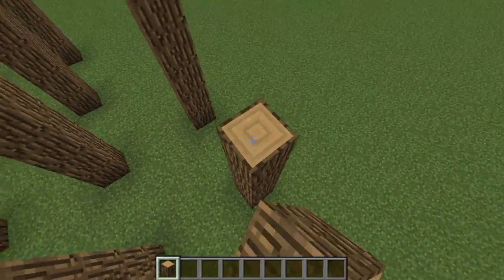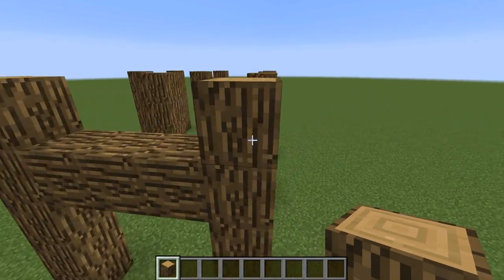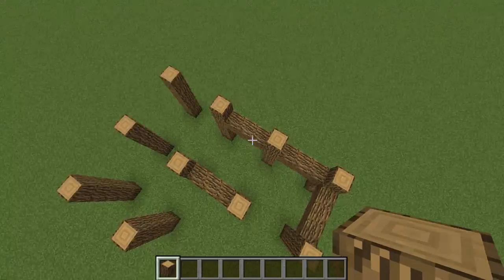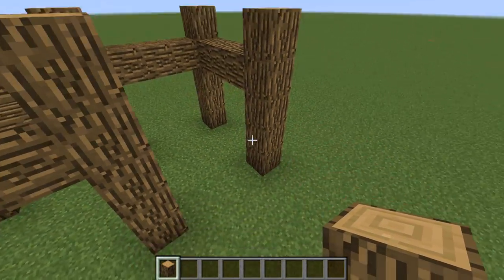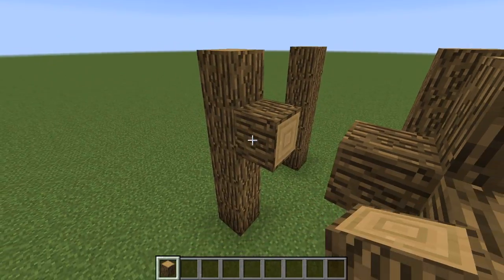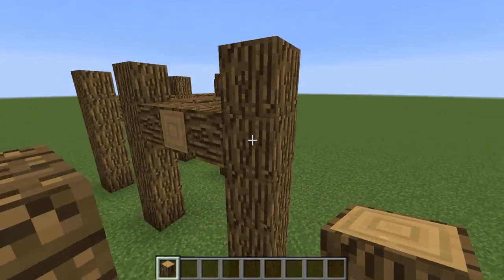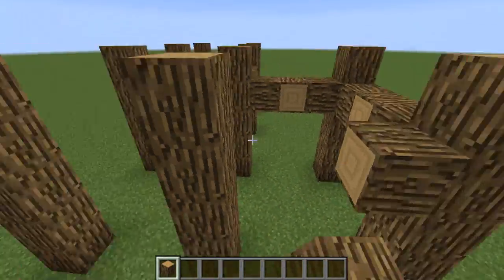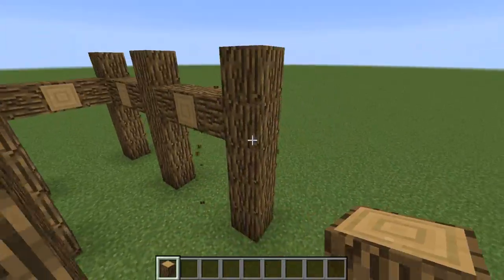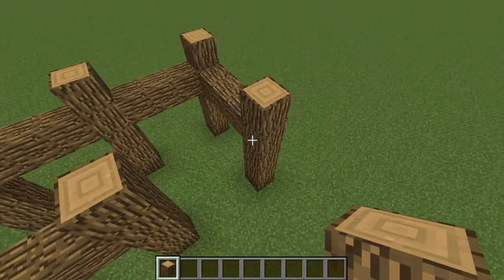Next up, we're going to make some cross beams going over here to connect these columns together — three blocks like this, three blocks like this, three blocks like this, and three blocks like that. We're not going to do it here because this is where the staircase going down will be. On the other parts of the build, we're going to place one block there, one block there, and then do some temporary blocks and place another one. So now we have connected all of the columns except these two where the path will be.